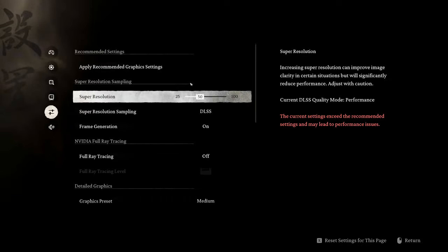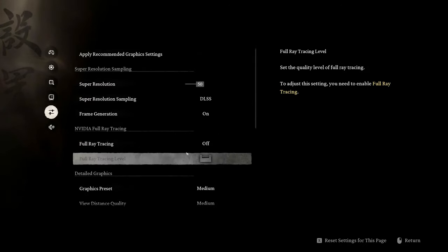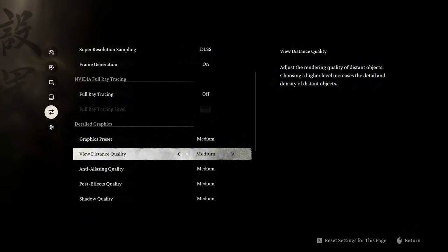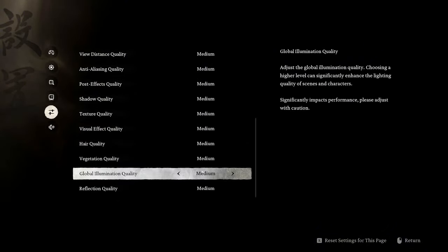Because it detects 4K, the game wants to push DLSS down to 33% — ultra performance — but we're going to leave it at 50. With frame generation on, we turn ray tracing off. Ray tracing does smooth out shadows in the game, but it's pretty heavy. At 1440p you can run high settings just fine.